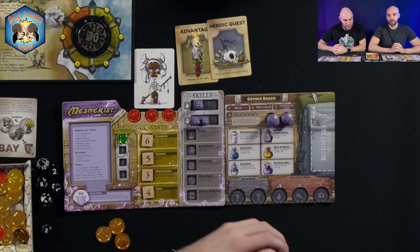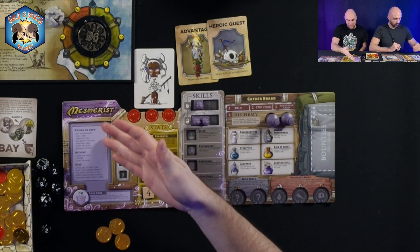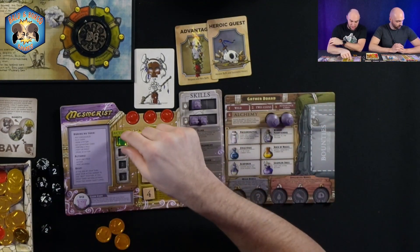This start-of-turn event happens every player turn and impacts everybody. Now on your player board you have all these options and can do them in any order. You have three official actions to take unless a card tells you otherwise or you use a certain skill.